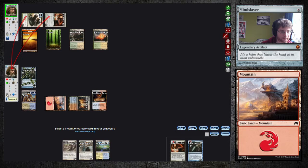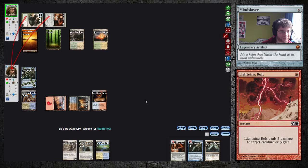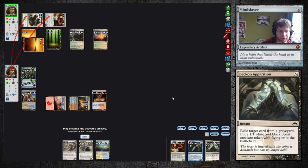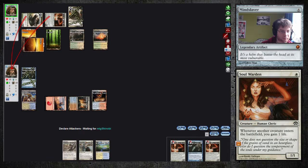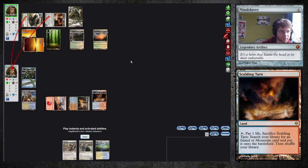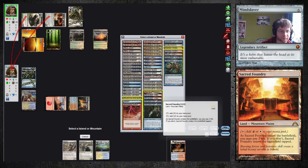I'm kind of hoping that he gives us a land by Pathing or something like that. What is this? Exile target card. Exile target card from your graveyard — put a 1/1 Spirit Token onto the battlefield. I tapped wrong, I have to fetch.